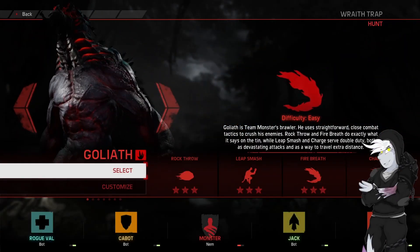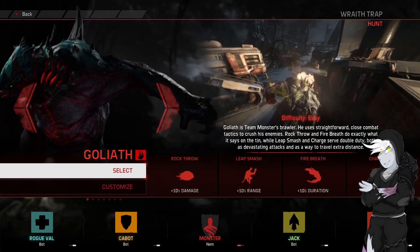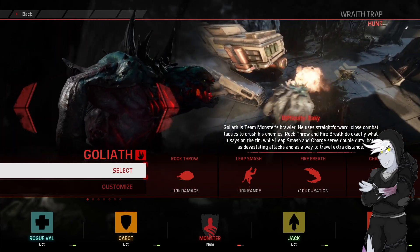Hello everybody, welcome back to Evolve. We're going to be playing as a goalie in this one. It's Rogue Vowel, Cabot, Jack and Torvald. This is very close to the team we've just played with the Gorgon Relay video.